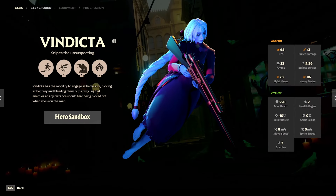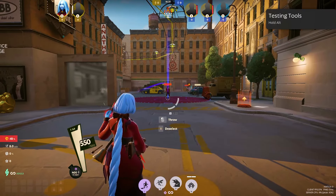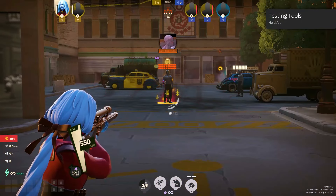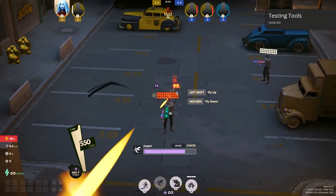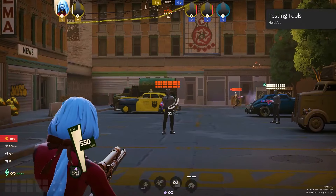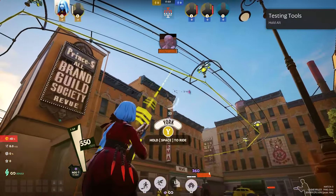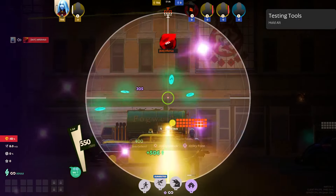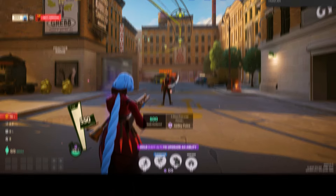Vindicta is a sniper and aerial combatant who uses tethers, flight, and long-range attacks. Their abilities are Stake, which tethers enemies to a location; Flight, which takes flight and grants bonus spirit damage; Crow Familiar, where the crow attacks and applies a bleed based on enemy health; and Assassinate, which fires a long-range shot with bonus damage to low health enemies, granting bonus souls on kills.